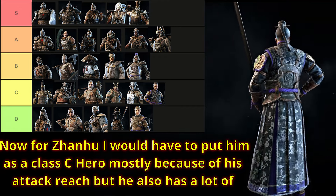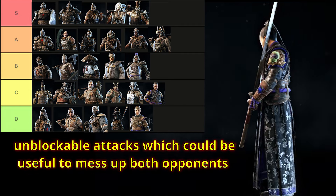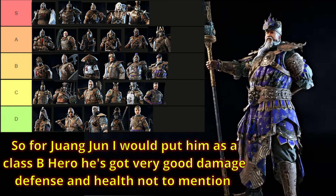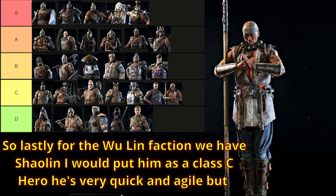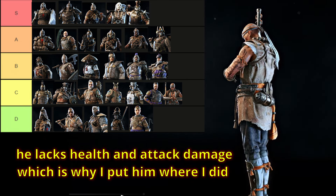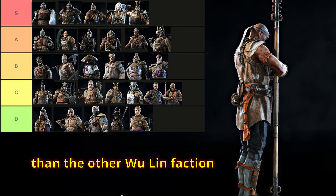For Zhanhu, I would have to put him as a class C hero, mostly because of his attack reach, but he also has a lot of unblockable attacks which could be useful to mess up both opponents. For Zhang Jun, I would put him as a class B hero — he's got very good damage, defense, and health, and his reach is very good. He would be very good for this game mode. Lastly for the Wulin faction, we have Shaolin — I would put him as a class C hero. He's very quick and agile, but he lacks health and attack damage. The best hero for the Wulin faction would have to be Zhang Jun — he's just superior to the other Wulin heroes.